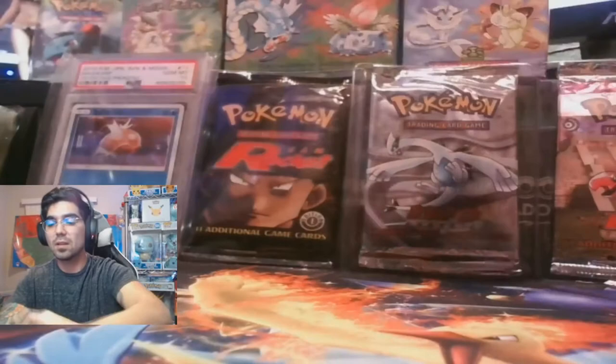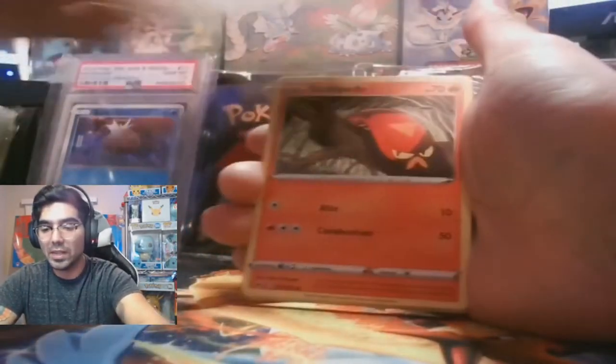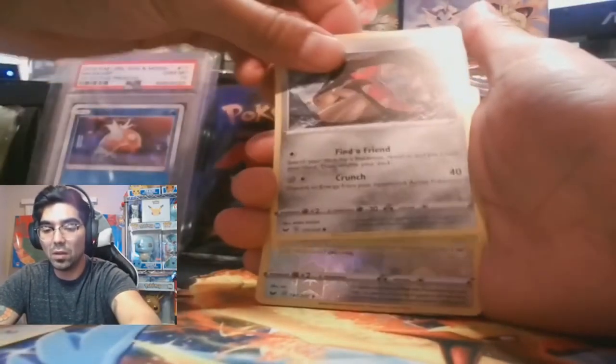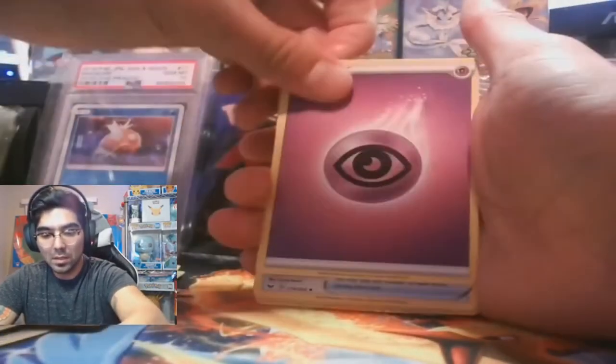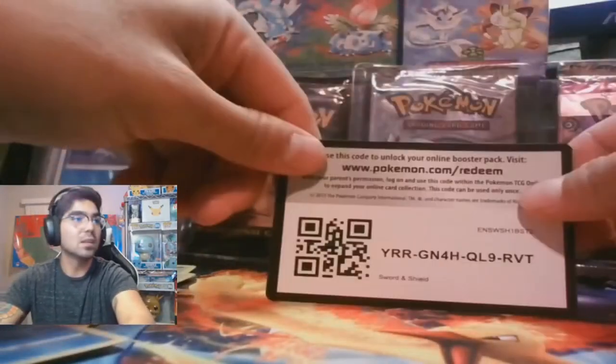We are going to keep this train rolling. Rudikey, Snom, Morpeko, Glassifier, Cinccino, Turtonator, Metal Saucer, Quick Ball, Mantine — code card. Alright y'all — now we've run through a lot of packs and singles, and if you've learned one lesson, maybe it was cheaper just to buy the single you were looking for.